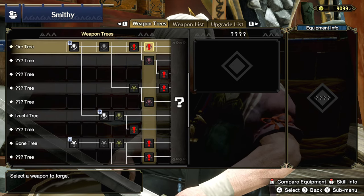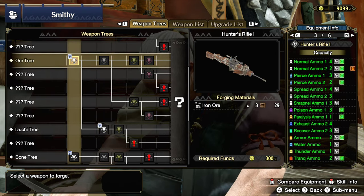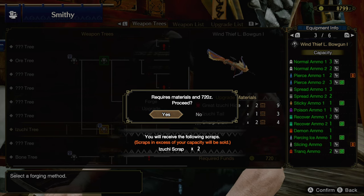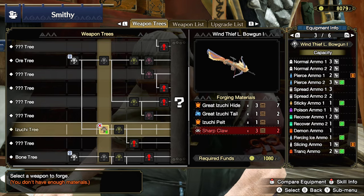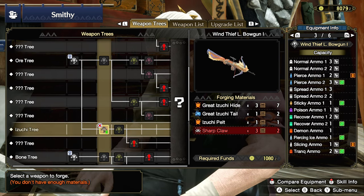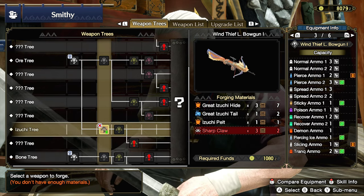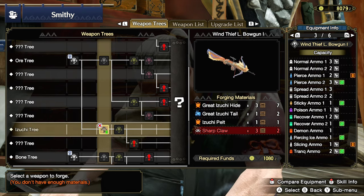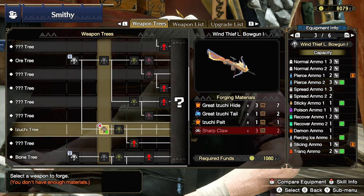A lot of these are question marks, which means we probably just haven't fought the monsters yet — we definitely haven't fought the monsters that dropped the parts we need. So what we're going to do is make an item in the ore tree, then upgrade to the Great Izuchi to spend less parts overall, and equip that Wind Thief Light Bowgun 1. What a mouthful indeed. This one can use both piercing rounds, ammo 1 and ammo 2 types.